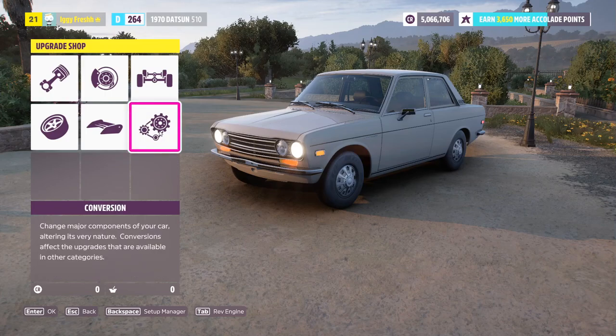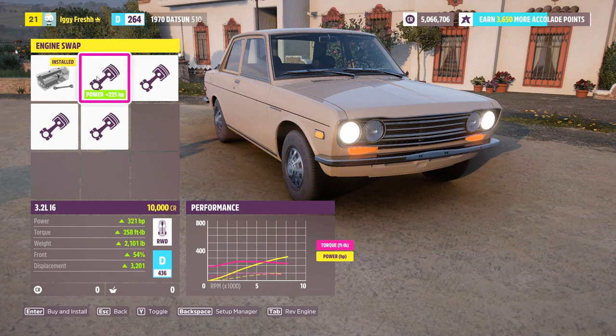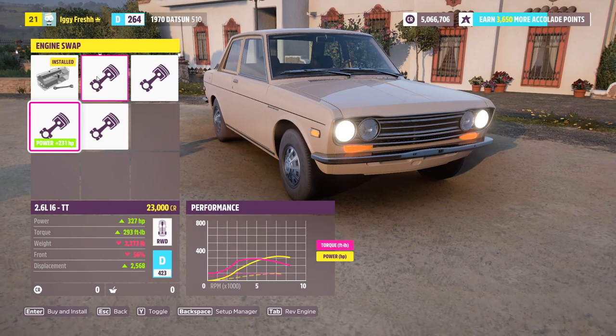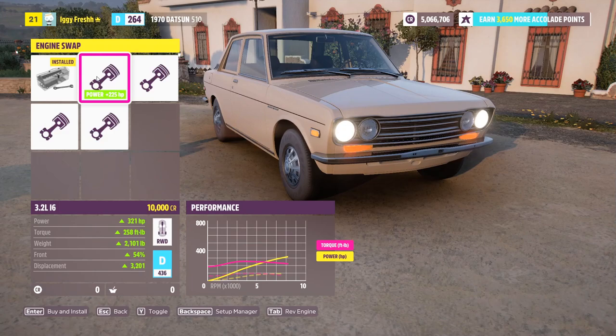We're going to start off with the conversions — we're going to do an engine swap. In stock form this car has 96 horsepower and 100 pound-feet of torque — super underpowered. It's a lightweight car at just a little over 2,000 pounds, so this thing is going to be insane. We can upgrade to 321 HP with one option, 327 with another. I thought we'd see a GTR engine but we don't — I'm going to go with the 3.2-liter inline-six since it's non-turbo and we want insane amounts of power.